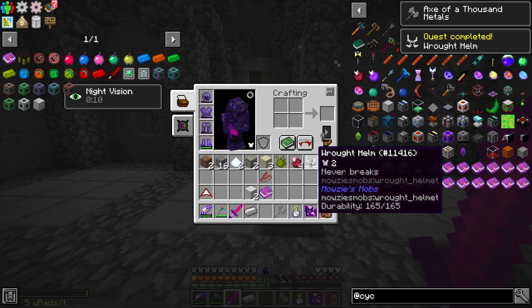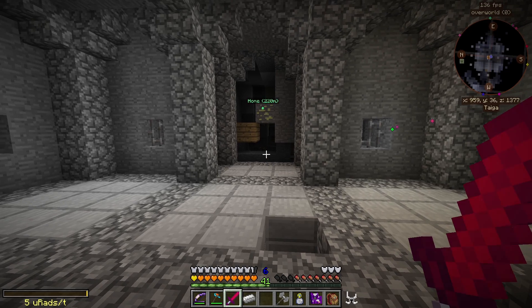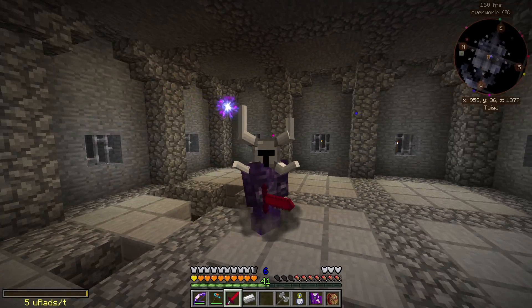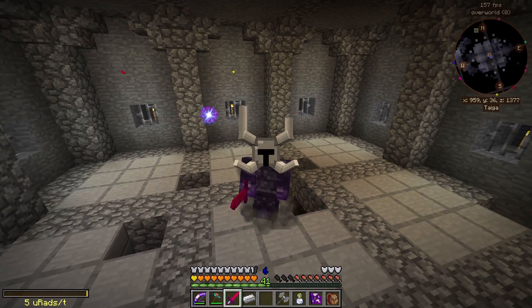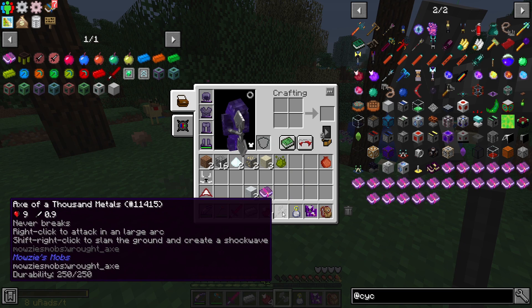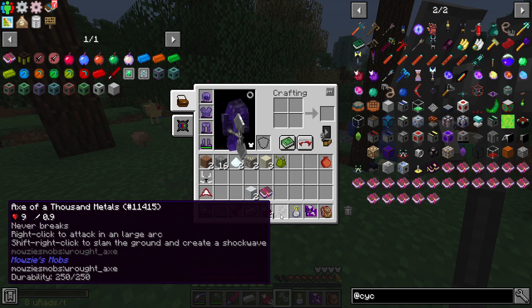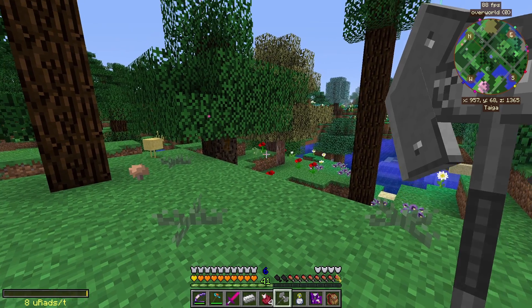Look at that - it never breaks! That is wicked. I think that was worth it all on its own just to have this - it's something we can put on an armor stand. On top of that, we also got the axe which apparently never breaks. Right-click to attack in a large arc, and shift right-click to slam the ground to create a shockwave.